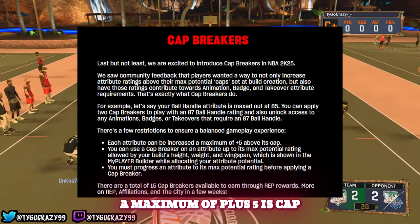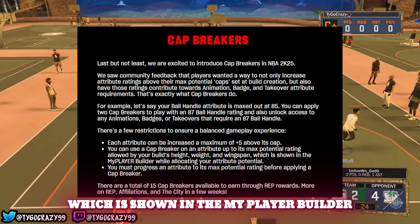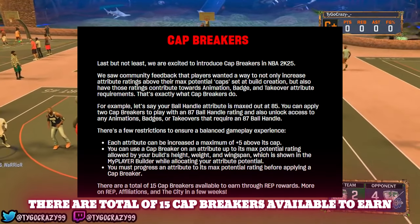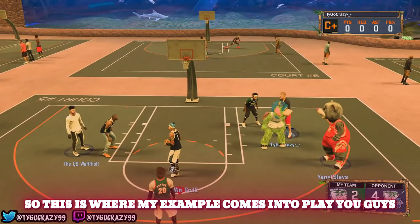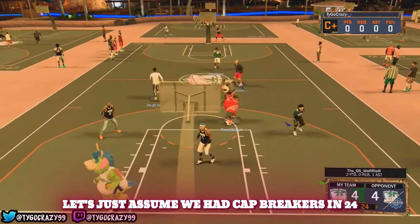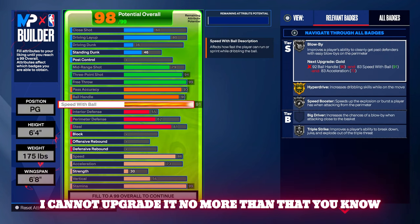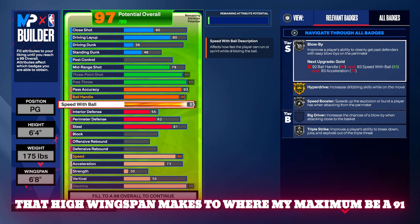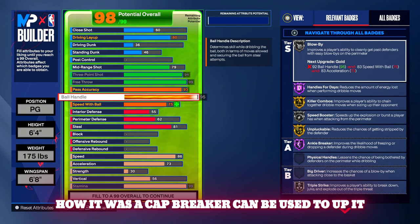There are restrictions: each attribute can be increased a maximum of plus five. You can only use a cap breaker on an attribute up to its max potential rating allowed by your build's height, weight, and wingspan — which is shown in the MyPlayer Builder. You must also progress an attribute to its max potential rating before applying a cap breaker. There are 15 total cap breakers available to earn through rep rewards. I'm going to show a 6'4 point guard build in 2K24 as an example — assume cap breakers existed. Notice how ball handle only goes to a 91 max.